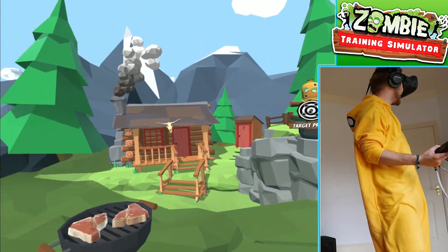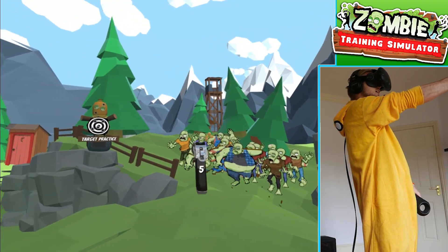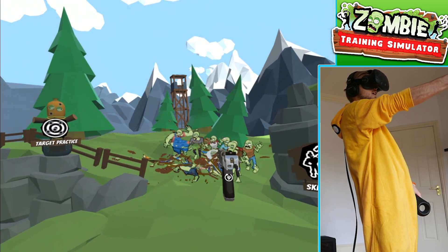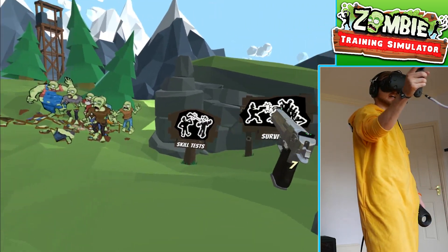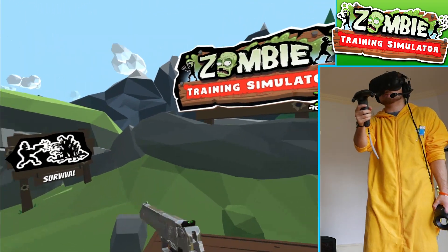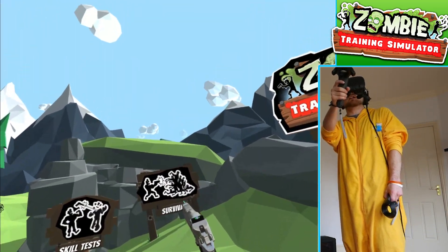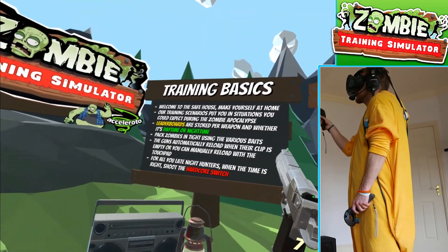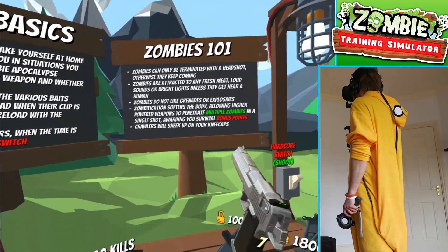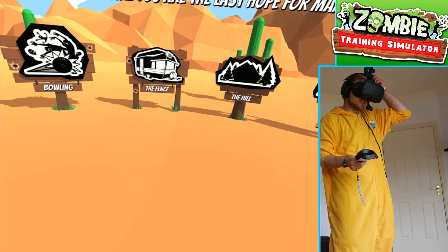This is a pretty awesome game. Today we're going to be shooting these cardboard cutouts here. So yeah, we've got two menus — skill tests and survival. We're going to go through the skill test and then see how we do on survival. There's some basic stuff to read here, which I'm not really bothered about. I think I'm just going to go straight for the skill test. Let's do this!